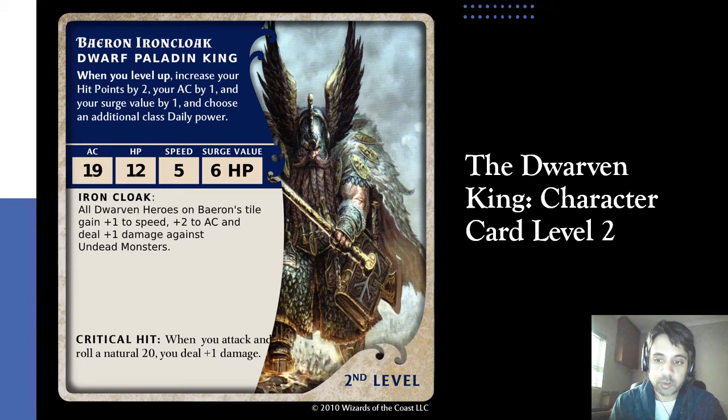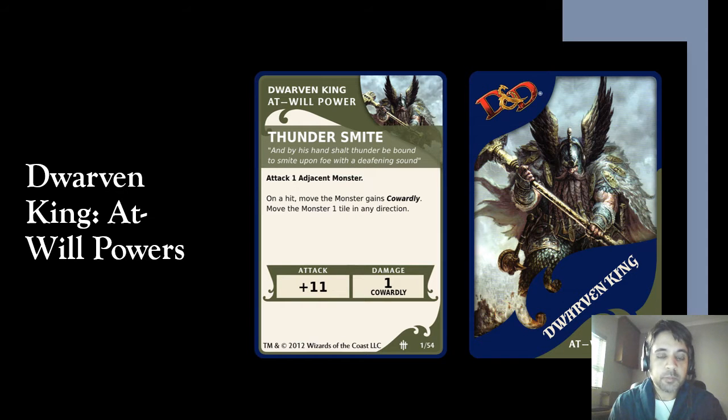Because it's such a powerful character, his at-war power is called Thunder Smite. Thunder Smite is an adjacent attack — a very powerful adjacent attack at plus eleven damage — and it applies the cowardice base ability, which I've explained previously but will explain again at the end of the segment. On a hit, the monster gets the cowardly effect: move the monster one tile in any direction. The mere presence of this holy Paladin King is enough to scare away any adversary he may face.